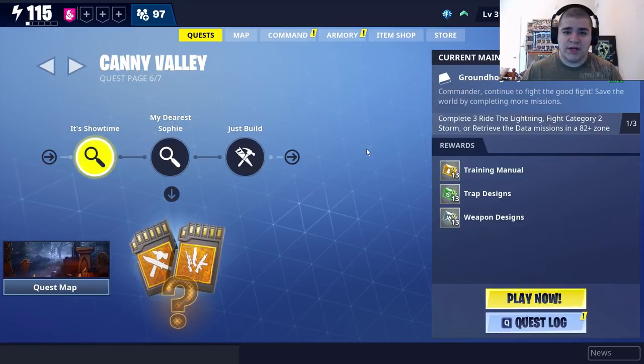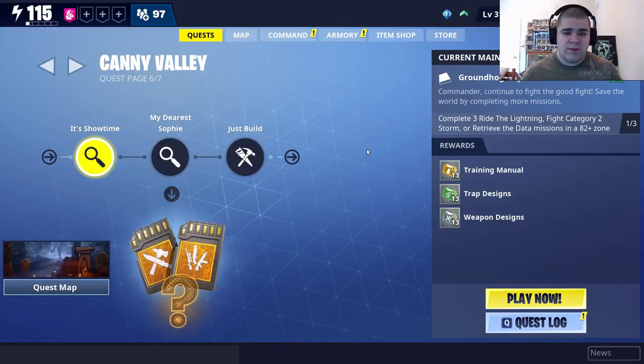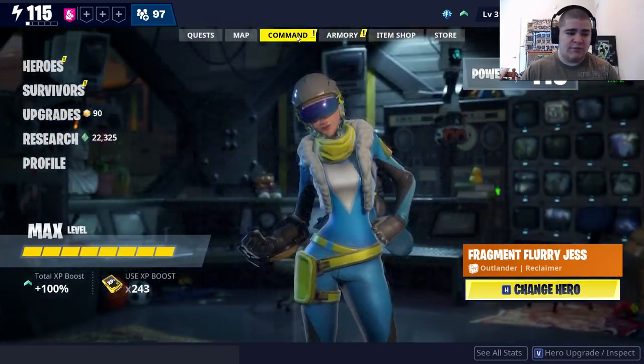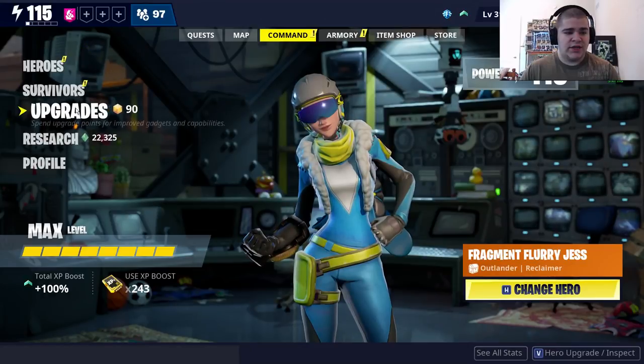Hey guys, welcome back to the channel. My name is Nice Shadow. Today I'm going to be showing you how to equip gadgets, upgrade them, and unlock them. I didn't show you how to equip them in my last video, so I'm going to show you right now. All you want to do is go to your Command tab and go to Upgrades.